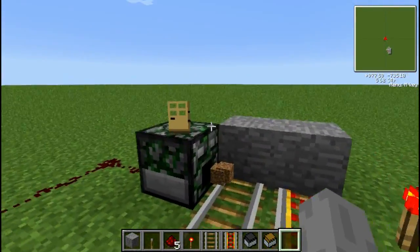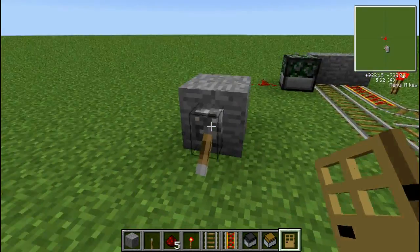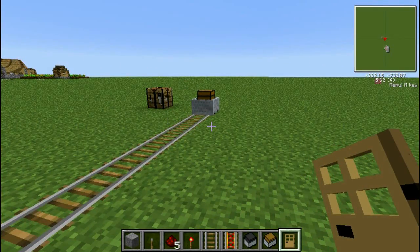I'm guessing that you can use a hopper to put stuff in the chest to begin with, so this would be an easy way to bring stuff up in altitude in the Minecraft world.